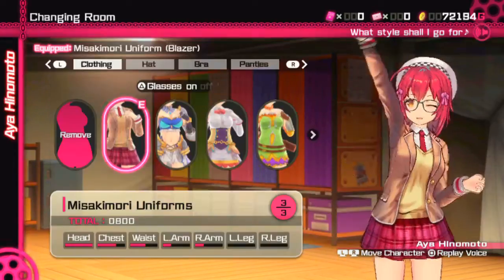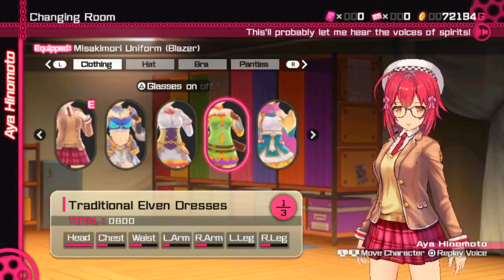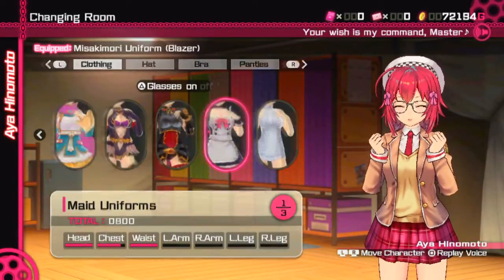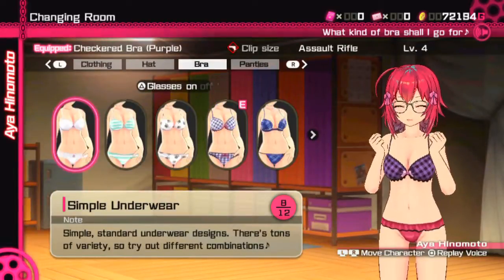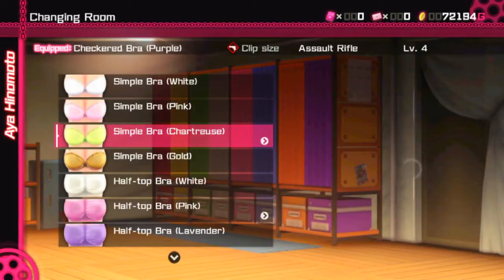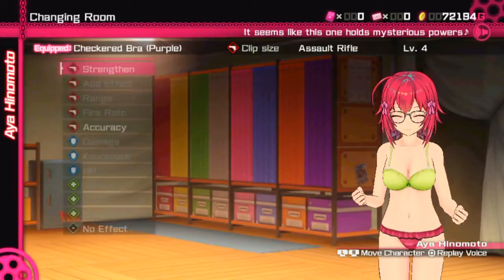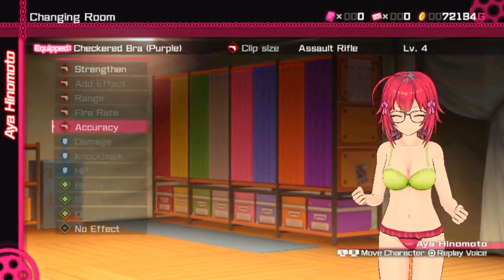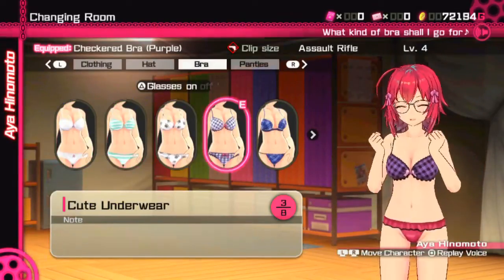The clothes and underwear seem like just cosmetics at first, but the girls' clothing works as armor and has to be destroyed before enemies can do damage to the character's HP. Underwear above level 2 heritage can come with inherited buffs, with pretty much the same effects as materials. It would be nice if there was a way to sort them based on effects alone, since going through all of them to find the one with the effects you want can be a pain.